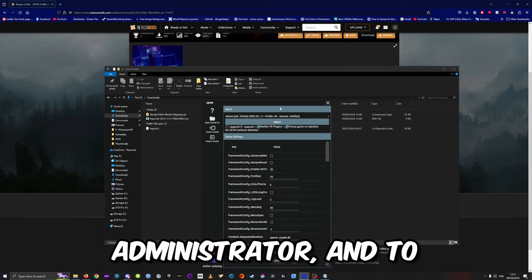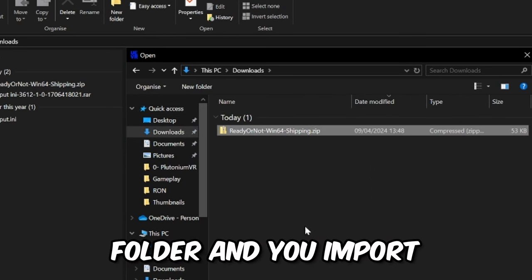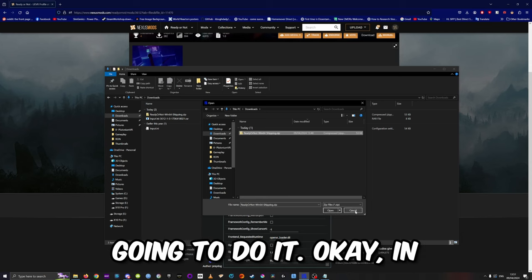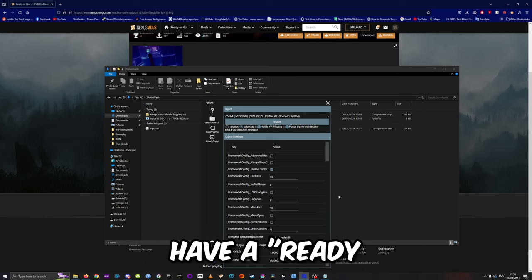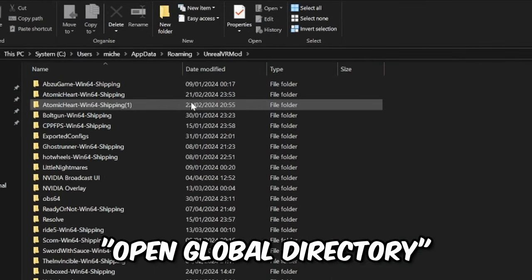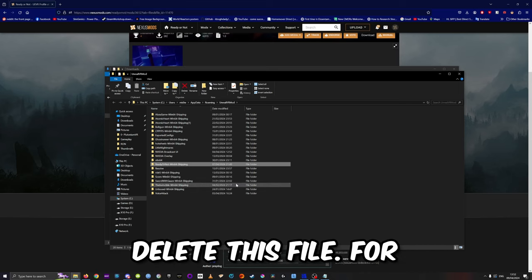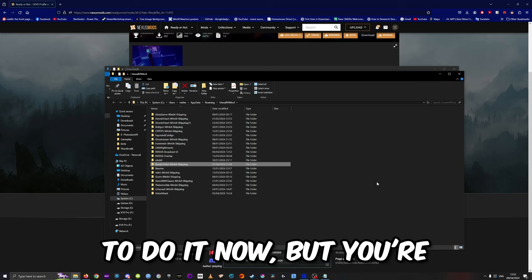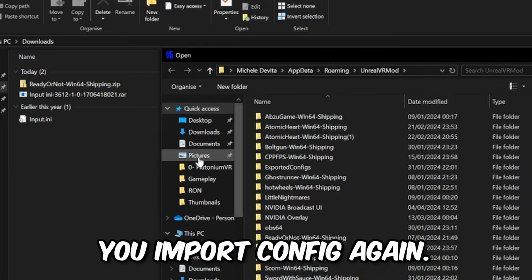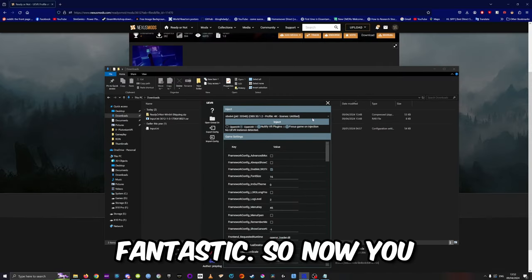Launch UEVR, restart it as administrator, and to import the config go to your downloads folder and import it. In the event you already have a Ready or Not profile, you have to go to the Open Global Directory and delete the existing file. Then close it and import the config again from your downloads folder.